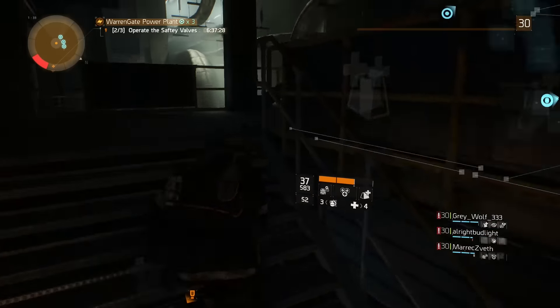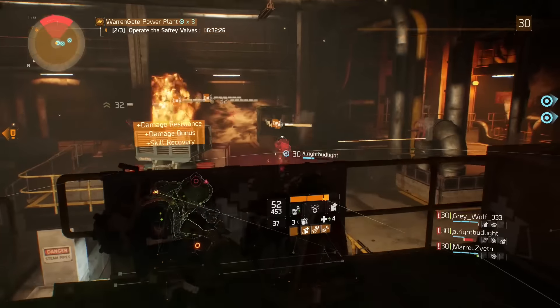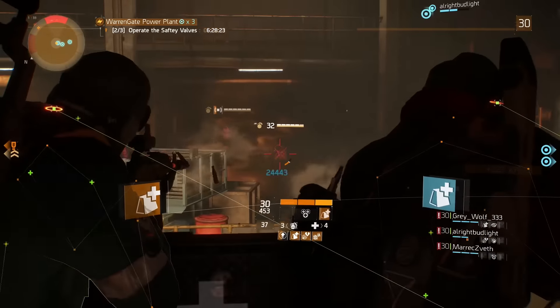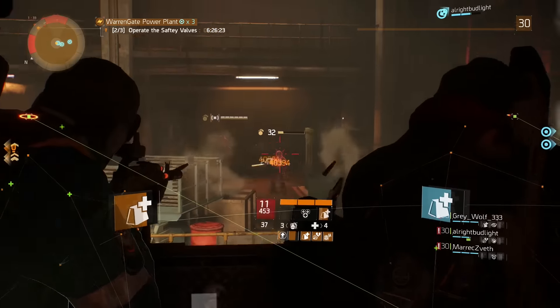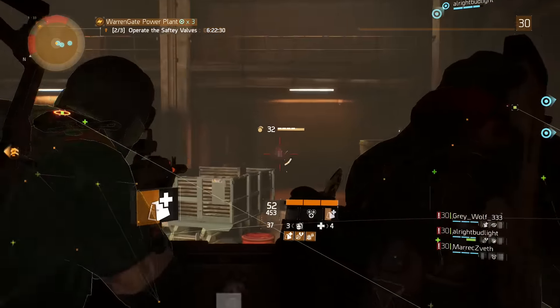However, you and your team need to be at least somewhat coordinated in your teamwork. If you are just dropping Smart Cover willy nilly with no sort of stacking or teamwork, you're really not going to see a huge benefit. Having spots where you know you should meet up is the first step in being able to power through challenge modes.